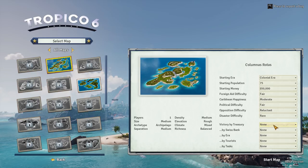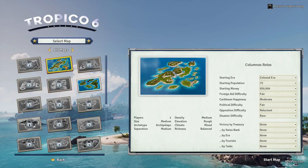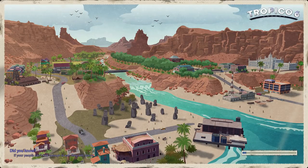Victory by Treasury - none. By Swiss bank - none. By toys... yeah, we'll go with this and we'll see how we go. We'll just sort of enjoy the game for what it is. So if we start this map on here, there we go. It'll all load up - I've got my cup of tea, so I'm ready to go.